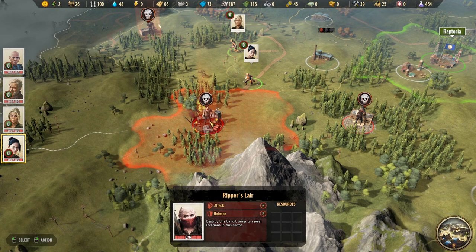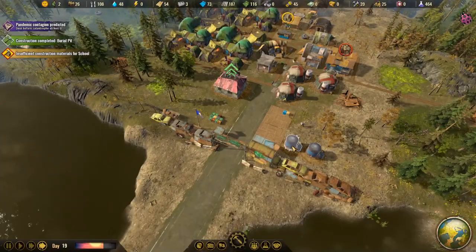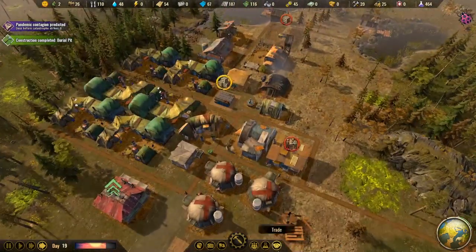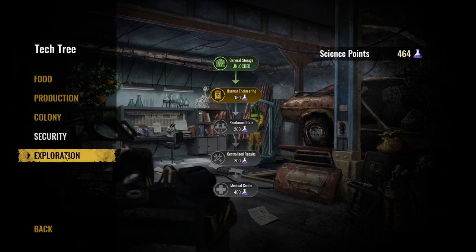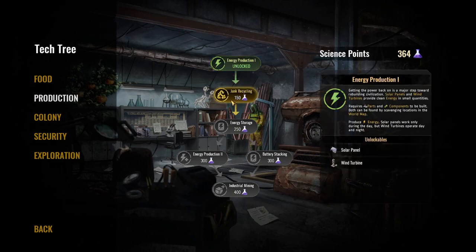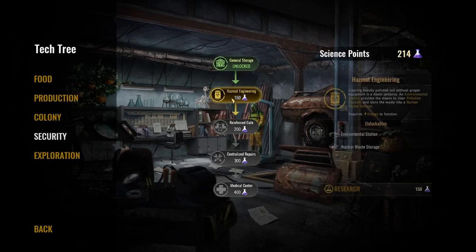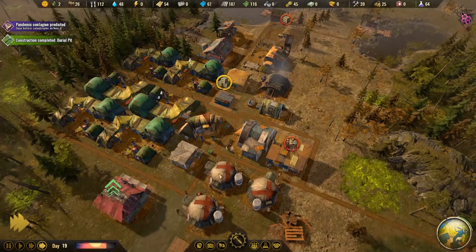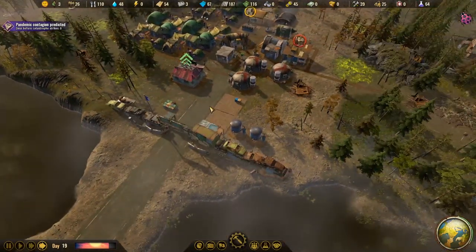There's the Ripper's lair — looks like another type of clan. We've discovered the Rippers. That reminds me of Days Gone — a cool post-apocalyptic game, not the best game ever made but one I really liked. For research, I'm going to go for energy production one, then junk recycling so we can make parts, then hazmat engineering so we can clean up some land and make room for farms.